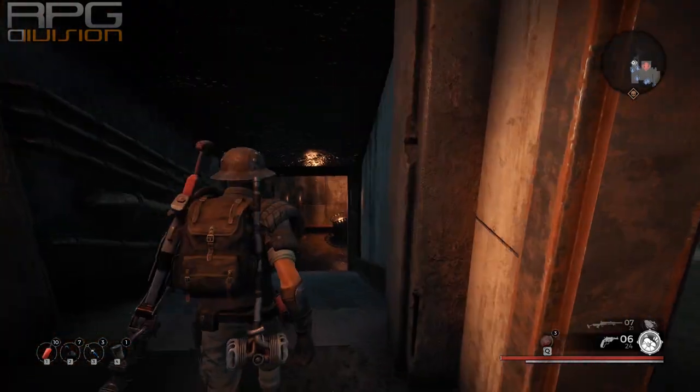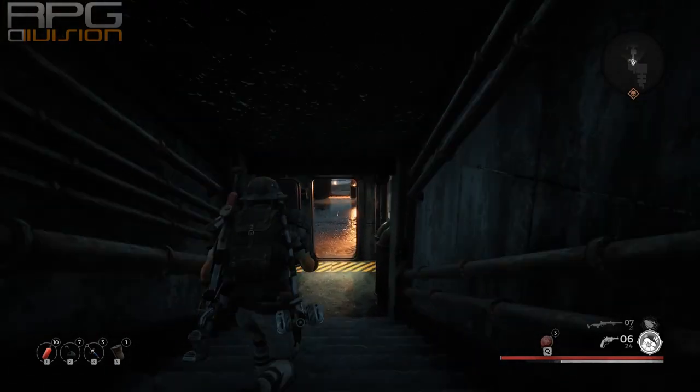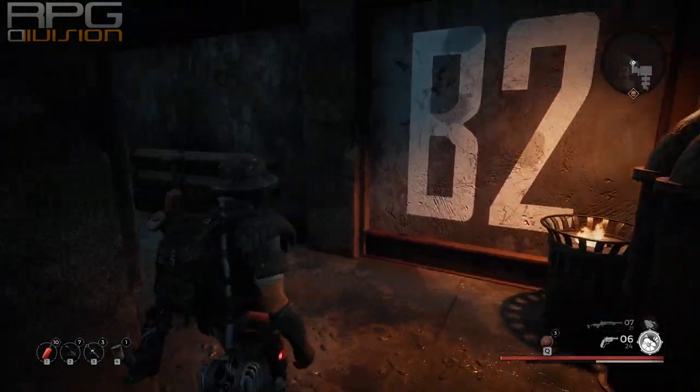In Ward 13, get to this location and start going down. It's the same place where you went at the beginning of the game when you needed to restart the reactor.